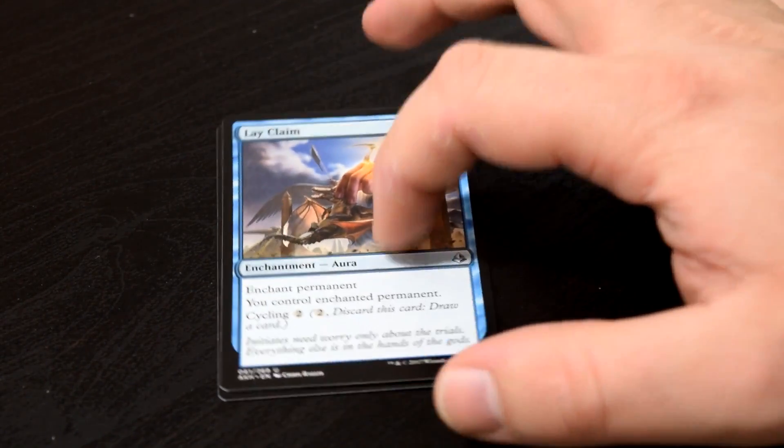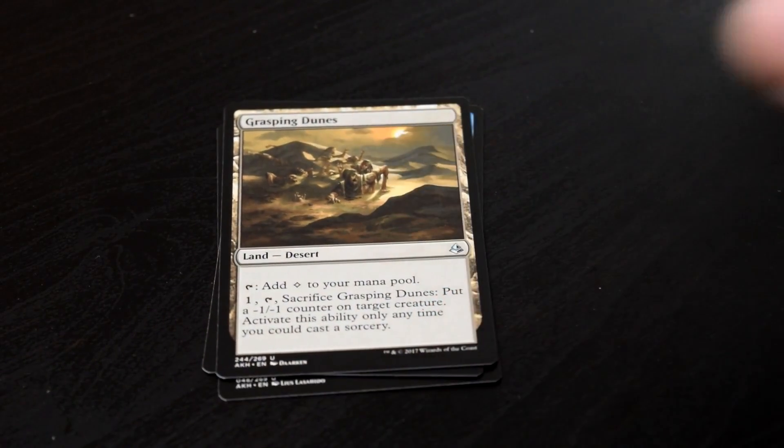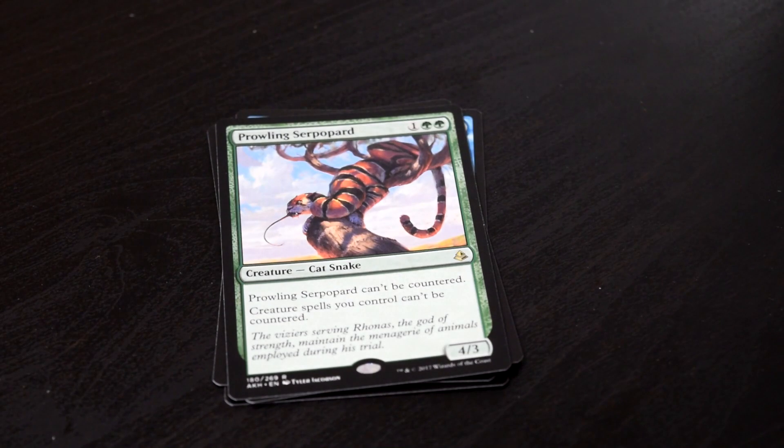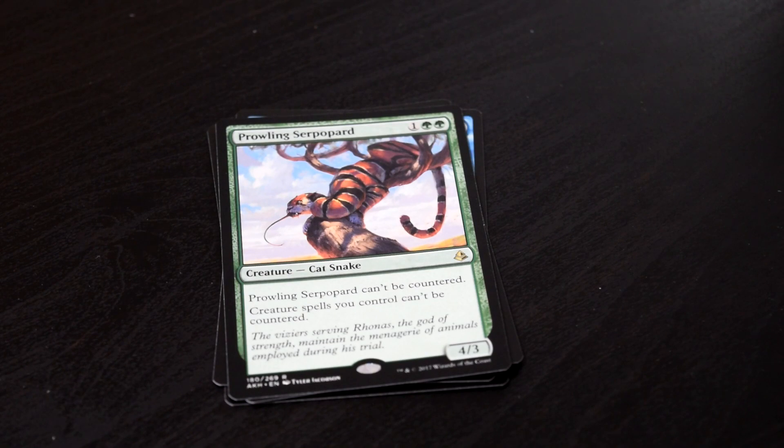Cryptic Serpent, Lay Claim, Grasping Dunes, and the rare Prowling Serpopard. I do agree with Matt from TotalMTG that this name is kind of tricky to pronounce — I want to say Prowling Serpopard or Serpopad, but it is Serpopard, which is correct. Cool creature — can't be countered, well creature spells can't be countered rather, but decent card. It hasn't seen much play in standard, but it's a good sideboard card nonetheless, especially against those control matchups. Great pick in limited just because it's a big body for a cheap cost, but still, it's a good card. I like it.